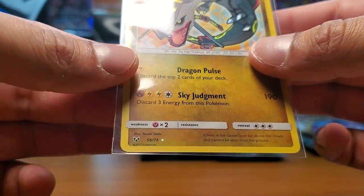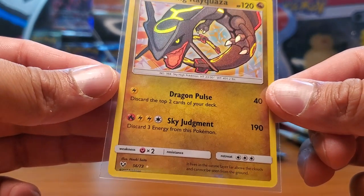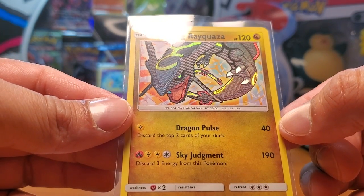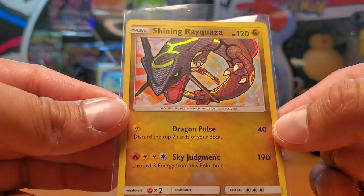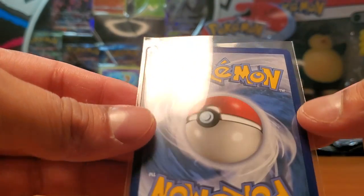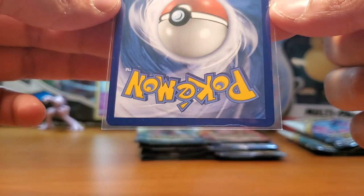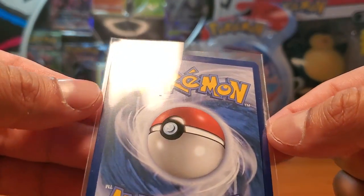Look at the attack - 'Sky Judgment: discard three energy from this Pokémon and do 190 damage,' and then 'Dragon Pulse: discard the top two cards of your deck.' That one doesn't seem as great, but you never know. Look at that - awesome sauce!